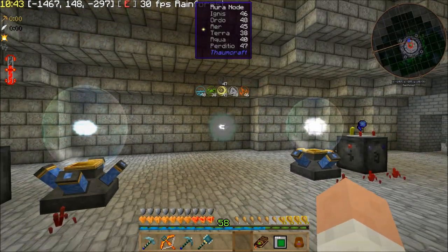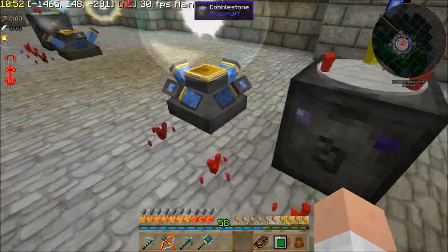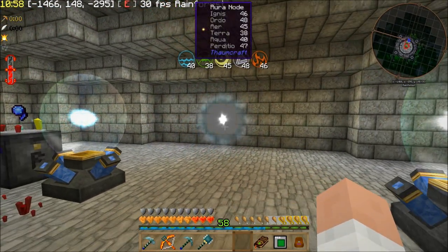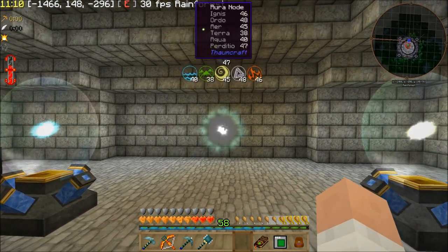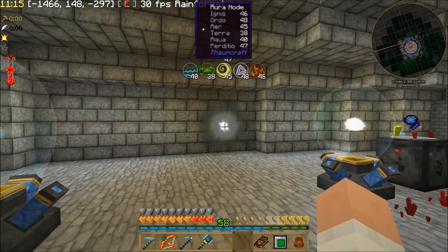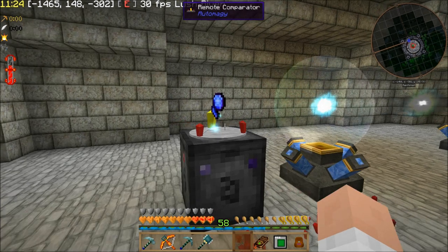The one in the center is the one being fed, and these ones off to the sides are the ones getting sucked in slowly. I've actually got this automation shut off because this node has enough of the aspects I want — they're all over 36 and none are above 49. So that's actually going to work out pretty perfectly. It should produce me an empowered node — I think that's what they call it, node empowering — with about six centivis each.